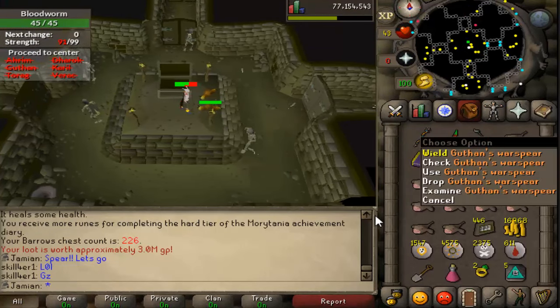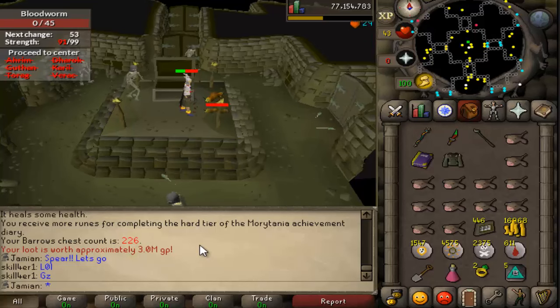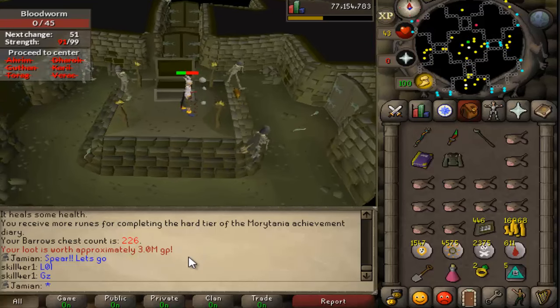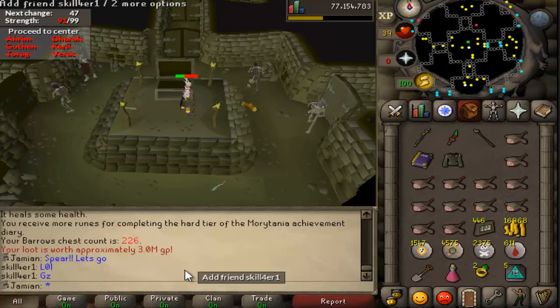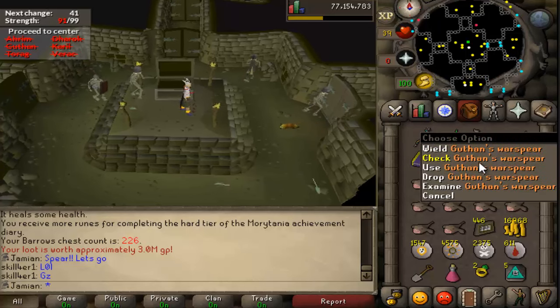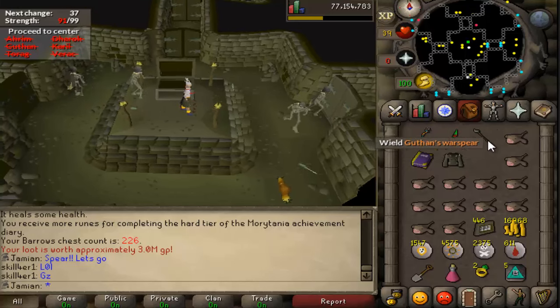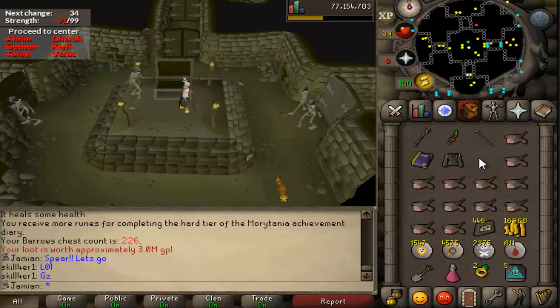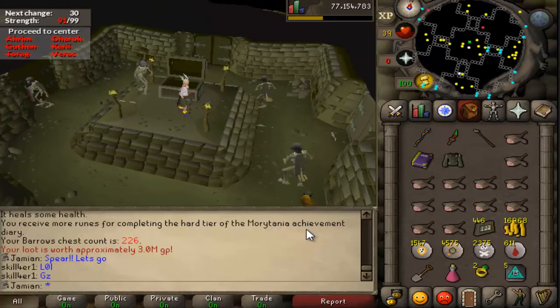We got ourselves a Guthan's war spear. We are so dry - I looked back at my last recording and my last loot was at 162, so that's 64 dry. Awesome though - it's the most valuable item. I guess the wait was worth it. I'm so glad we're finally done - 64 dry is way too long.